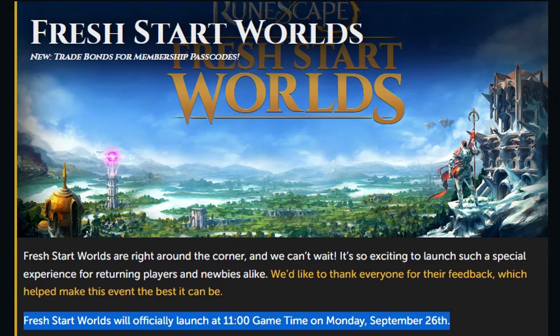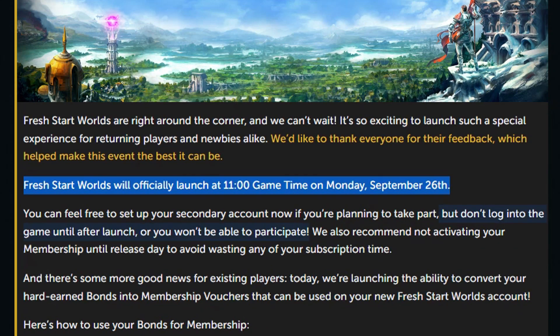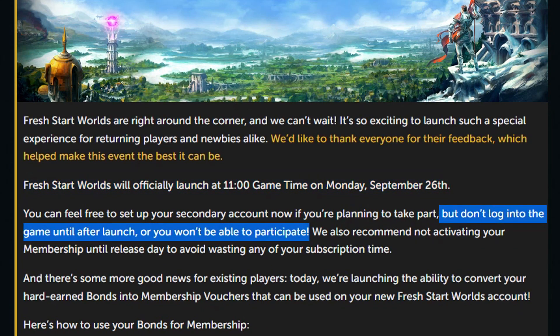The Fresh Start Worlds game mode will be officially launching at 11 hours game time next Monday, and you're able to make your account in advance. Though they do warn you that if you log into that account before the release date, you won't be able to use that account for Fresh Start Worlds. So basically, just don't make your account in advance because there's a chance you'll mess something up by logging in too early, and then you'll need another email — unless you don't care about that, of course.